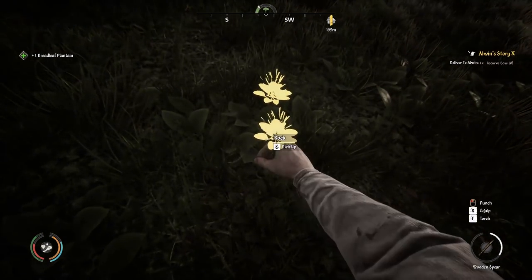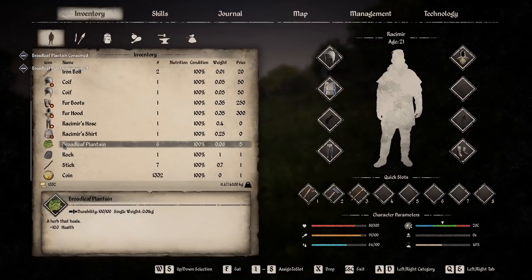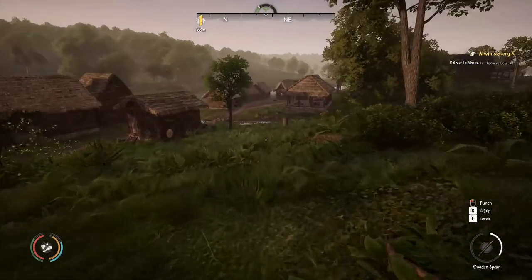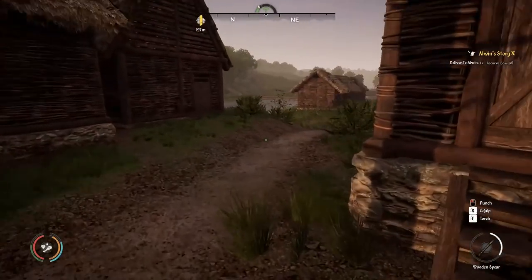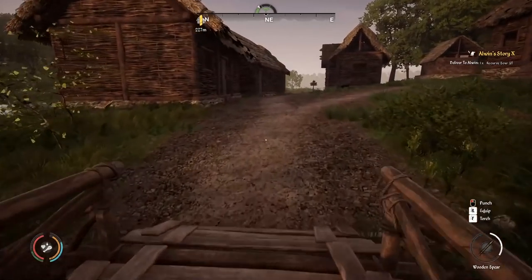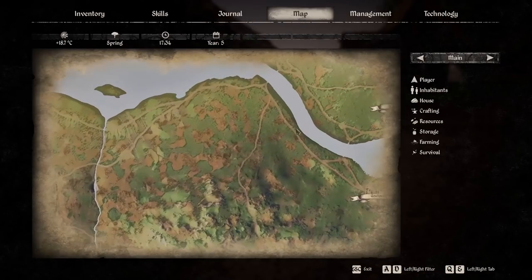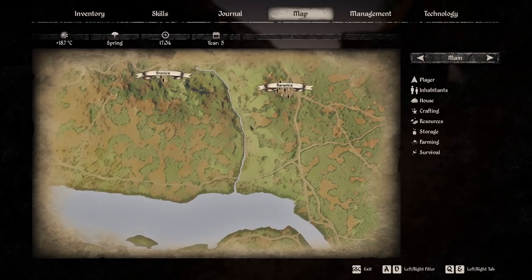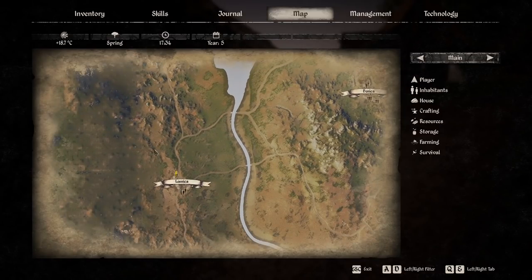Saint John's Wort cures poison — you'll need more than one. We'll finish Elwyn's quest, keeping in mind that main quests can be done any time, but village side quests must be completed within the same season. We have another quest at Lesnica and other towns probably have quests for us too.